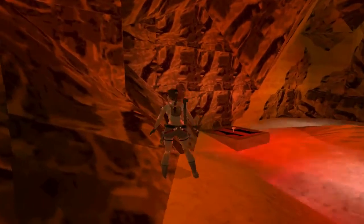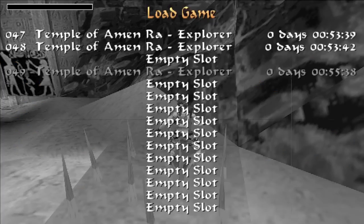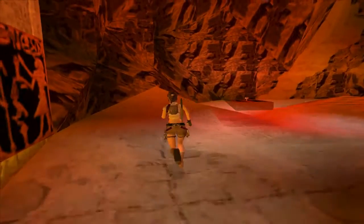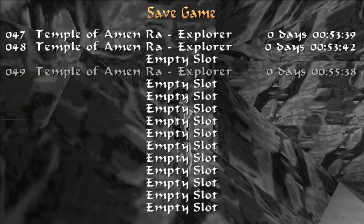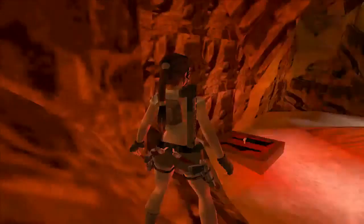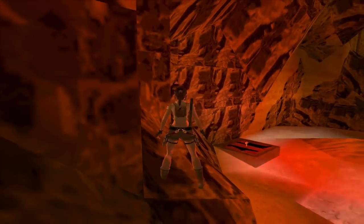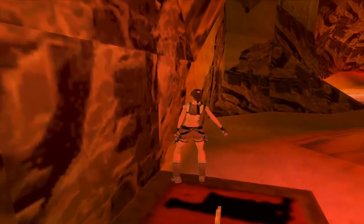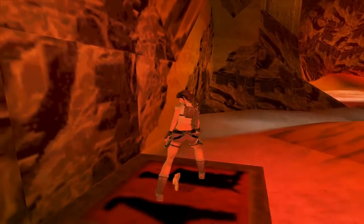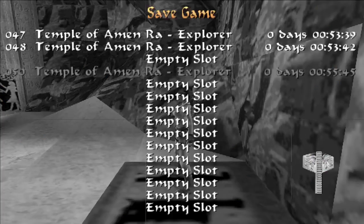I'm pretty sure this bit is safe. Not quite as safe as perhaps one had assumed. As I say, save every step. I want to jump over to the tile with the key on it. Oh, nearly went too far, and there's spike traps both sides. In fact, it was a bit of a bugger getting back from here.